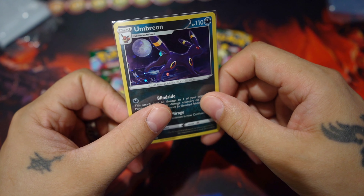This is the Umbreon. Rayquaza — I think we're going to get something good. Let's see. Let's hope.